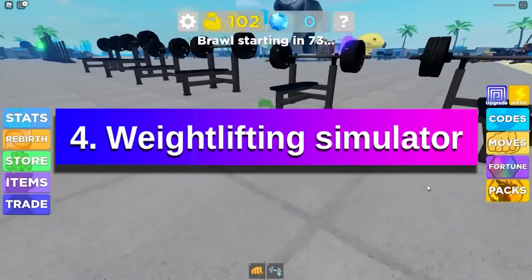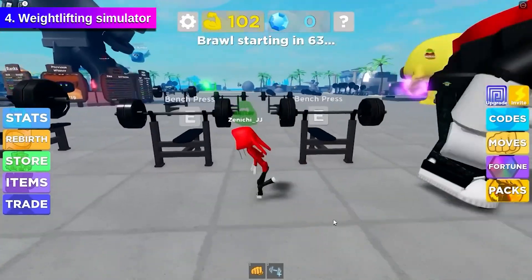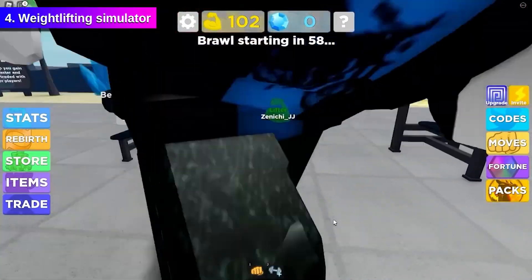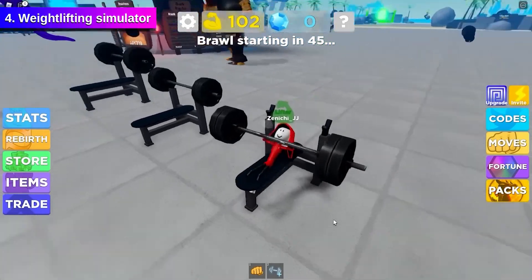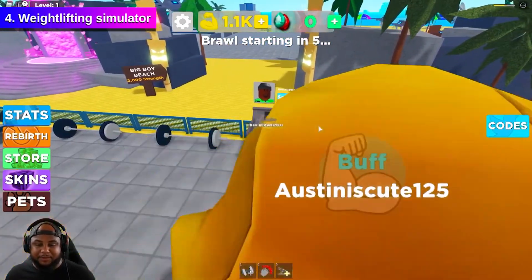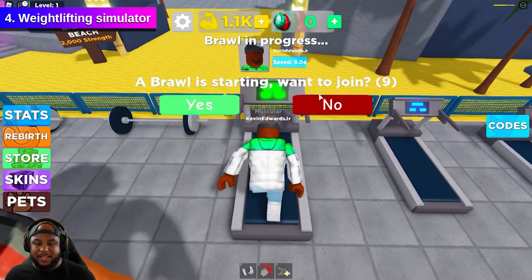Weightlifting Simulator. Weightlifting Simulator is a simulator game that revolves around lifting weights and exercising to increase your stats and buffs. This game is pretty much like real life, except playing this game isn't going to make you buffed or any bigger. As you lift, you will gain size and become big, and you can participate in brawls and become the strongest weightlifter. Maybe this game will motivate you to stay fit. Who knows? Go check it out.